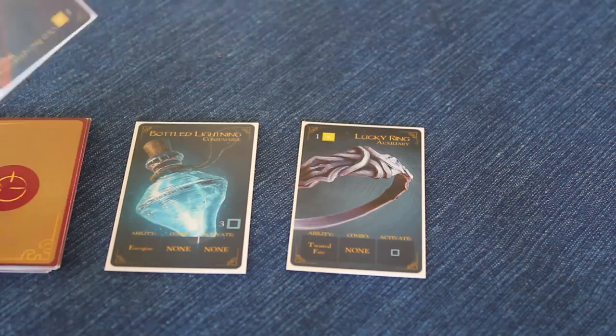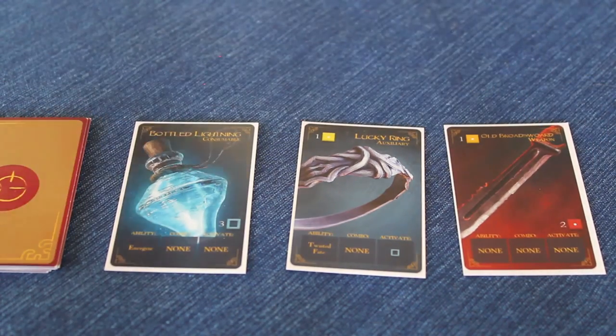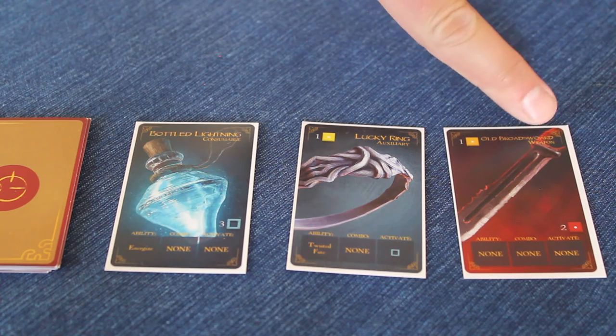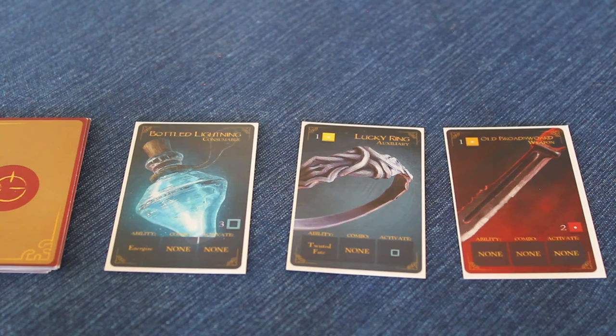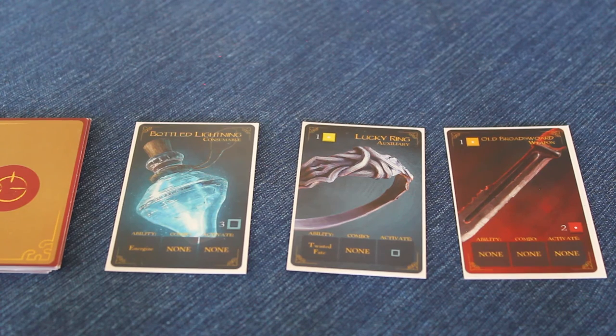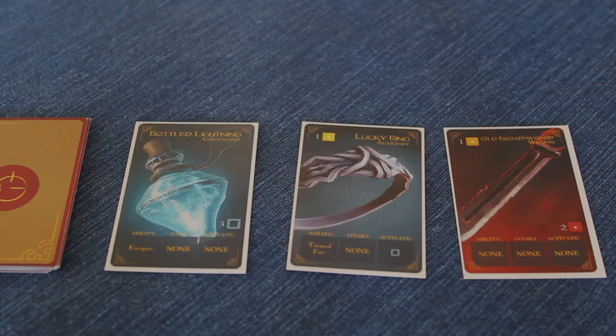Some items, in the case of this broadsword being a weapon, in order for a person to gain the benefit of the two red dice, the card must be equipped in an active champion's inventory slot. While the weapon is equipped, the player gains the benefit of the two additional dice added to their dice pool.